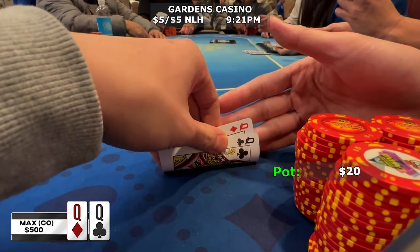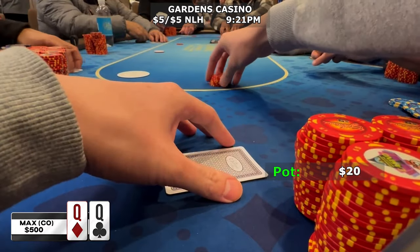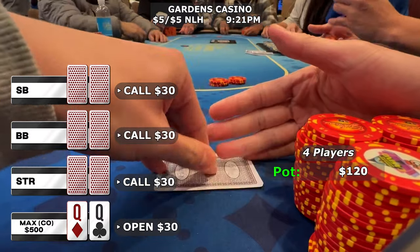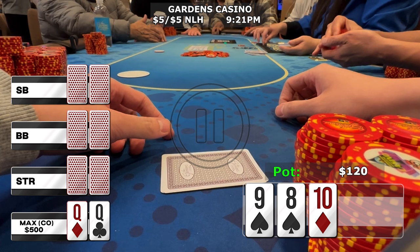Within the first 15 minutes we pick up the ladies — pocket queens — in the cutoff. There's an under-the-gun straddle on to 10, we open it up to 30, and the small blind, big blind, and straddle all call. Four ways to the flop: 10-9-8 with two spades and one diamond. We have an overpair and a gutshot to the straight on a very connected board. Generally this flop is going to be much better for my opponents' calling range, which consists of more suited connected hands like 10-8, 10-9, 9-8, 6-7.